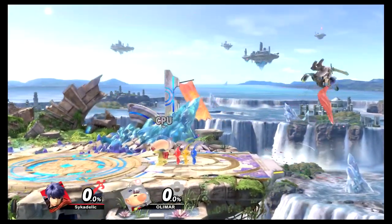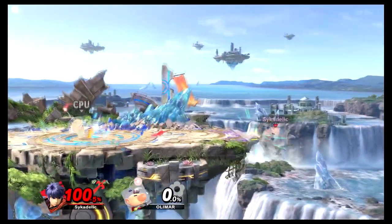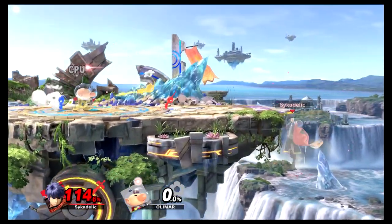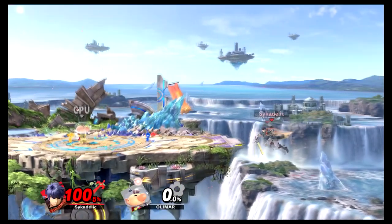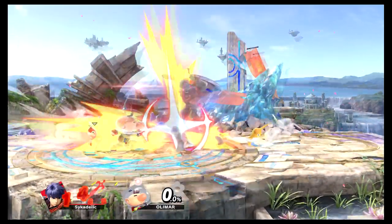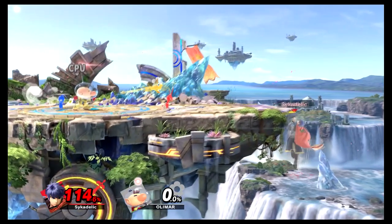Ike's recovery options are easy to predict because he either goes straight up horizontal, straight up, or he uses air dodge. It's easy to predict which one he's going to do — if he's using side B, you can tell he's charging it up to get to the ledge from all the way across the corner of the blast zone. Either that or he's going very low to use up B, or if he's close to the stage he could do up B, side B, or just air dodge to the stage.